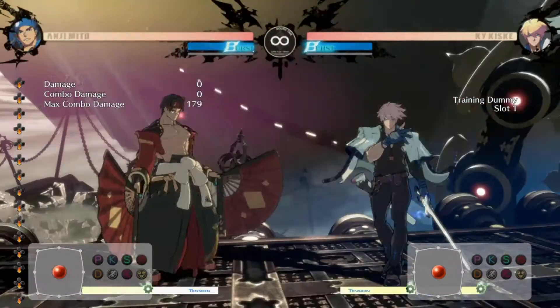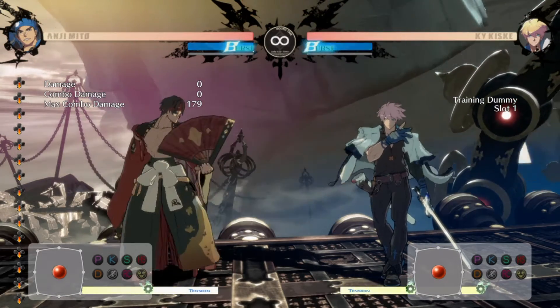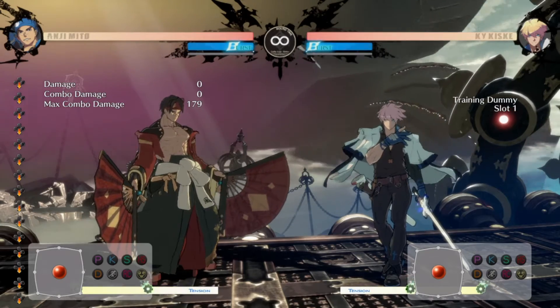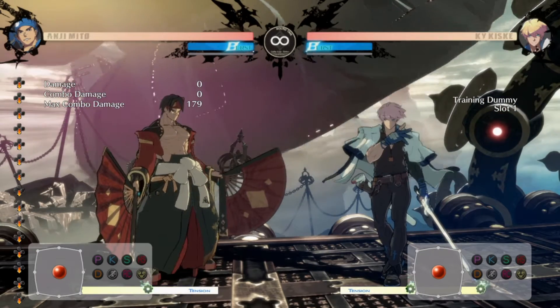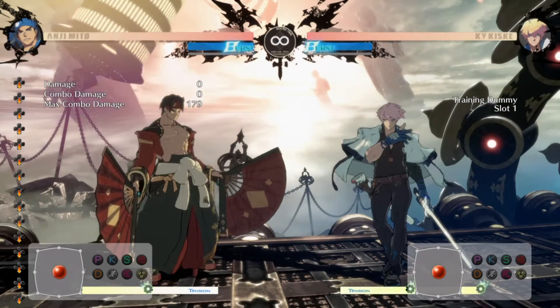Alright, so that's some mid-screen Roman cancel stuff. It's pretty crazy. My stuff specifically is optimized for corner carry. I'm sure there's more stuff you could do mid-screen with Anji — this is only scratching the surface.